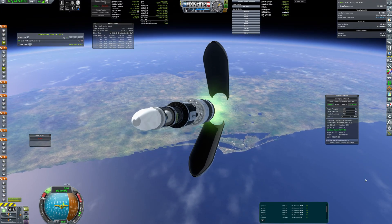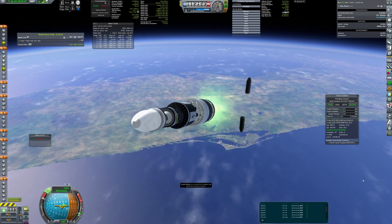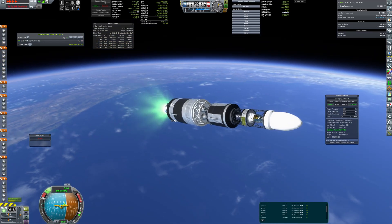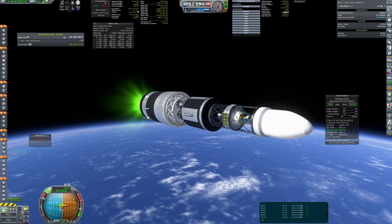The craft consists of an orbiter and a lander. The lander will get to the surface, take the sample, and the Mars ascent vehicle will return to the orbiter. Then the orbiter will burn towards Earth.